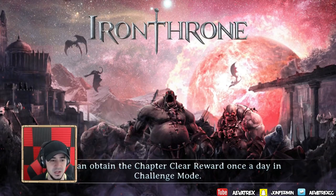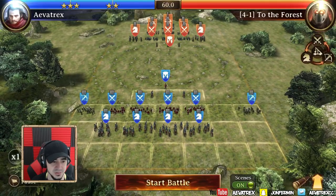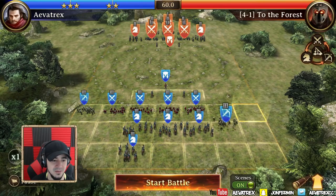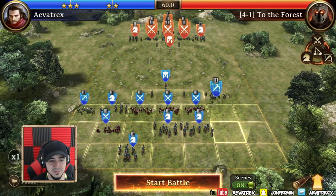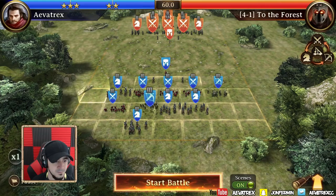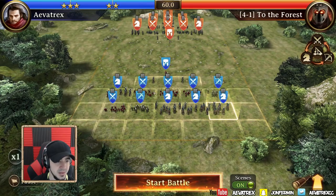Let me load this up and show you exactly why this is my favorite part. You can see here the formations that we can send. The key thing is you can actually move them however you want — you can put cavalry in the front, range in the front, as long as you fill the spots. So instead of a set phalanx or wedge, you can do whatever you want.